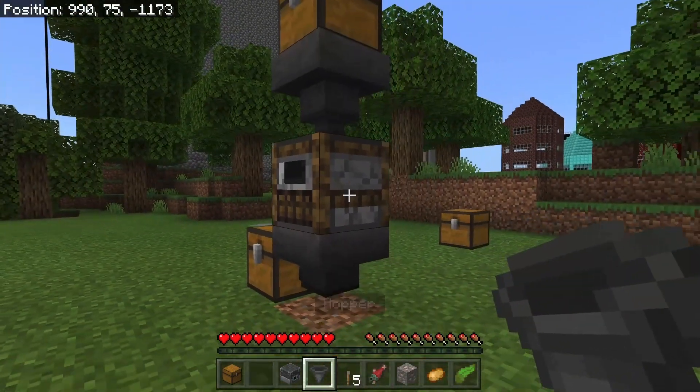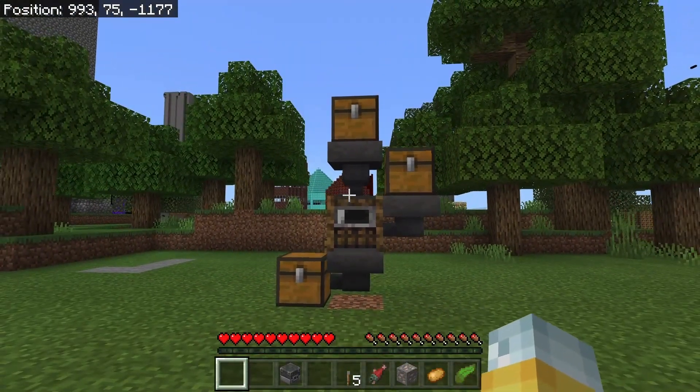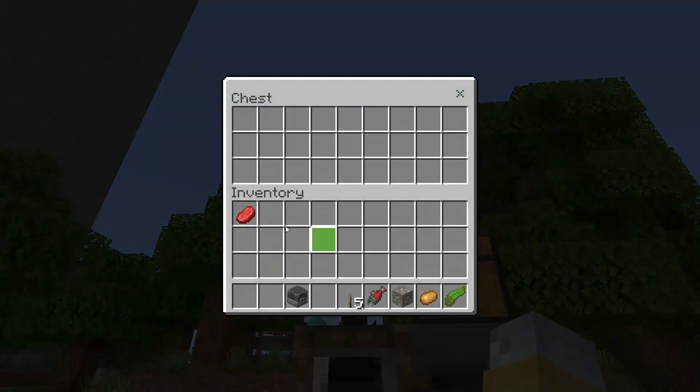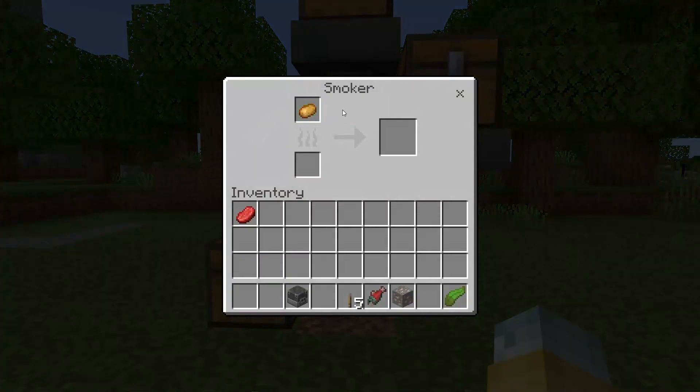If you want an unlimited fuel source, go ahead and put a hopper pointed into the side of the smoker, then a chest on top of that. Put all of your coal or dried kelp blocks — whatever you're using as fuel — in that right chest. Then whatever cookable items you want to cook go in the top chest. That's what's going to give you the XP.